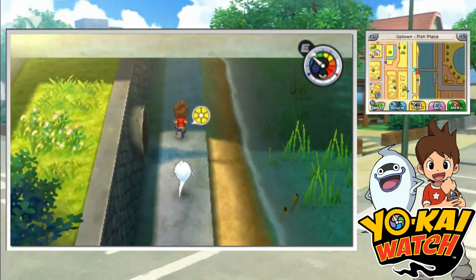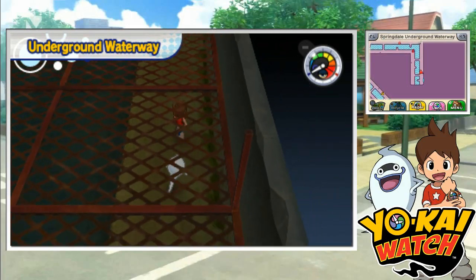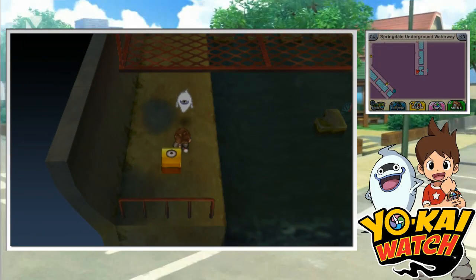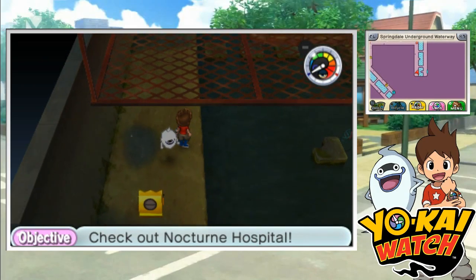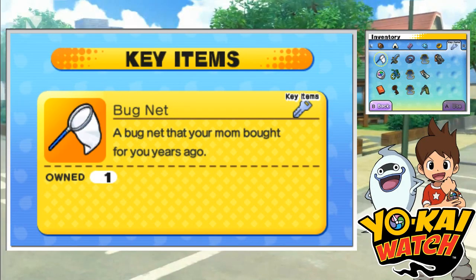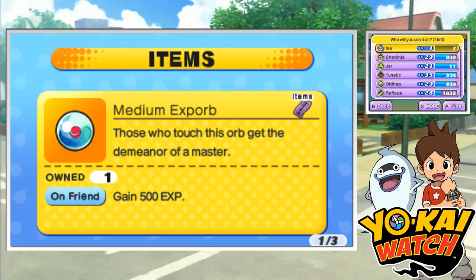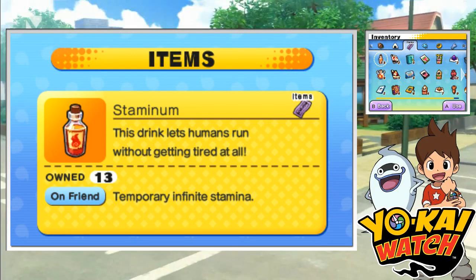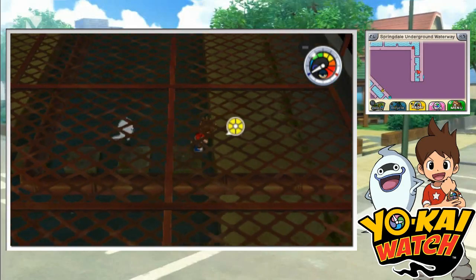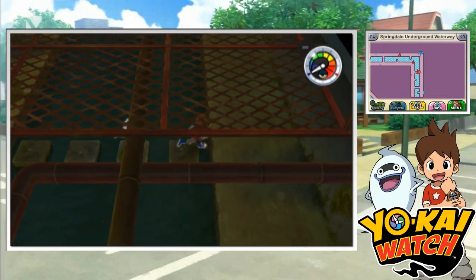Hold up, I might have accidentally gotten to another one — I probably did. Oh yep, I see a blue flag, I'm assuming that's it. Let's see what's down here. A medium EXP orb! I'm gonna use that on Shogunyan immediately. I've been using them on Tunatic to make him overpowered, but now that I've got someone at level one who actually needs it, I need to give it to him. Medium EXP orb — oh, that's gonna do something. Level seven! That's decent from just one medium EXP orb.